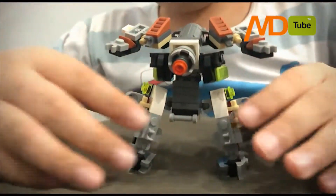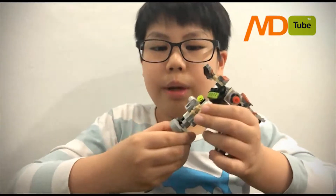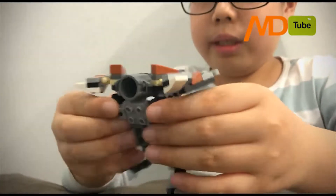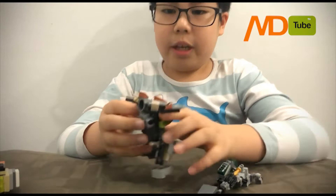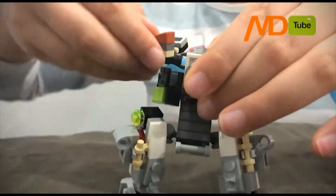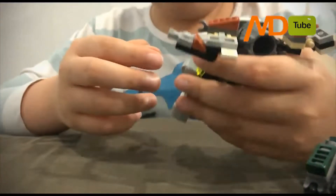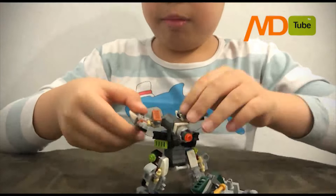So let's see the movement of it. You can move like a ball joint here, and it can also move right here. The leg can move too. This little part here can move back and forth. You have this thing that can move up, turn around, and move backwards - it's on a ball joint too. You can move the arm like this, and also move it up and down.